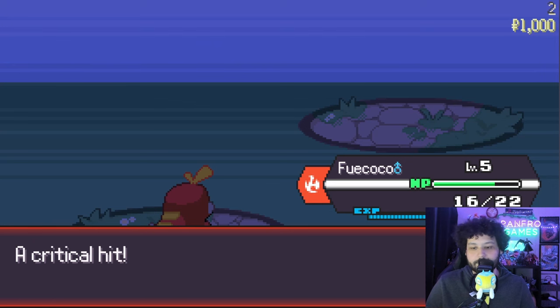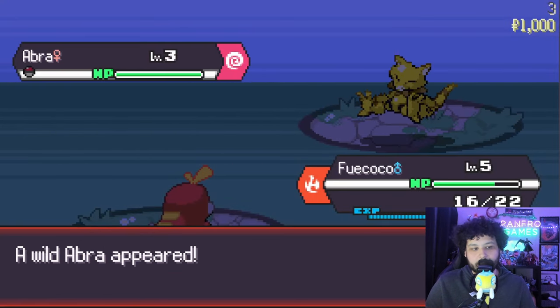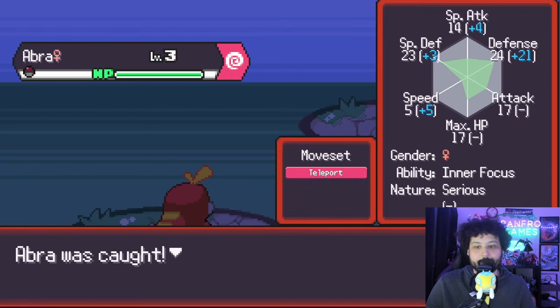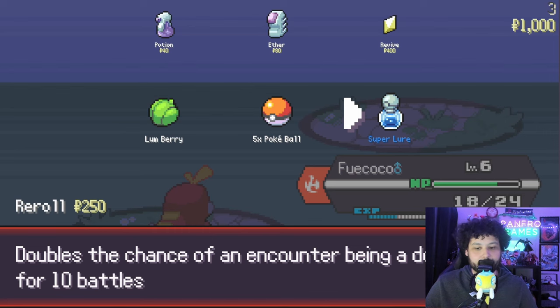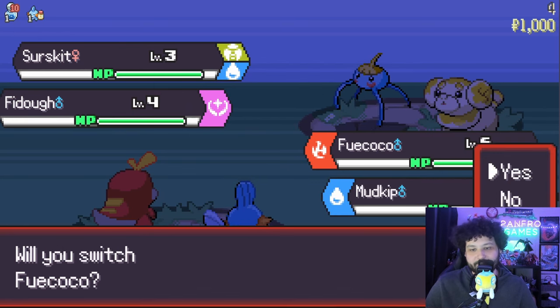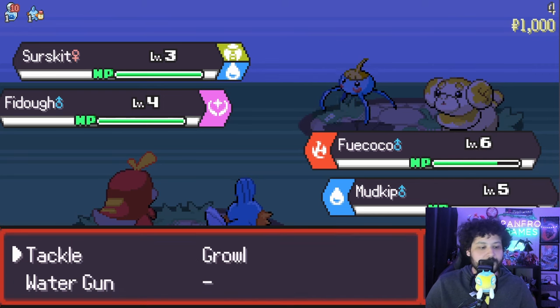We got Shroomish here — we just want to kill it but you can catch if you wanted to. We can learn Echo Void and get some Pokeballs. Abra is going to be a little hard to catch but we're going for it because it's a very good Pokemon — and we caught Abra! All the different Pokemon will have different IVs and could potentially have their hidden abilities. Now we have Abra on the team. I'm going to grab a super lure — that has a chance of giving us double battles, which gives two opportunities to catch different Pokemon.